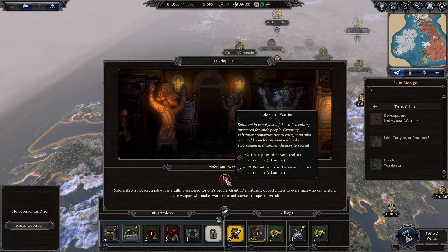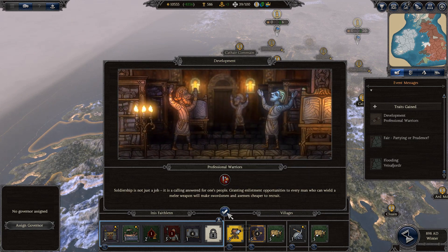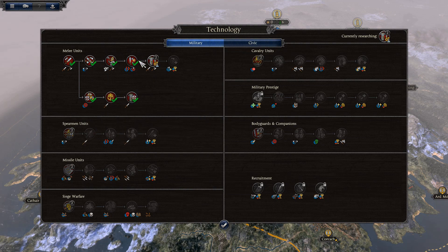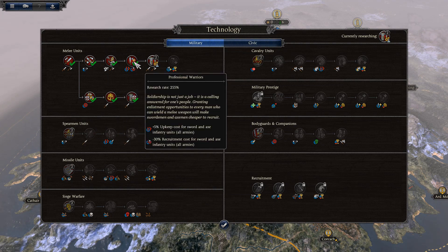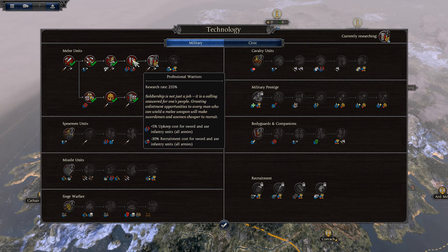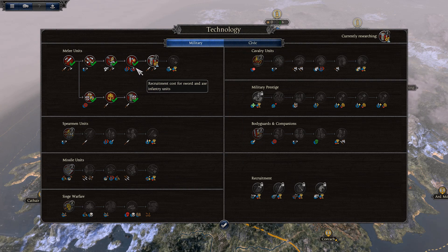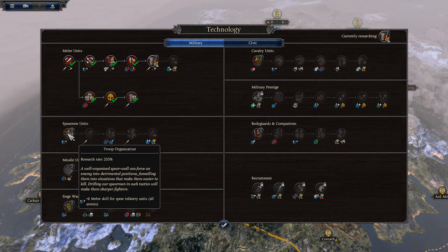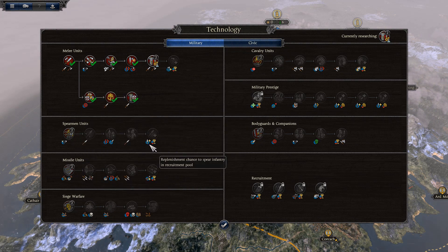Professional Warriors technology is finished — plus five upkeep but minus 30 recruitment costs. I wouldn't necessarily have gone for that, but I want the Arig Swordsman and the Galloglass to go into my armies. We're going to buff up Spears next, I think, and then Missile.